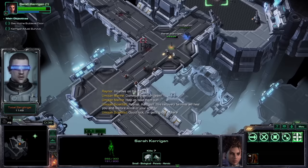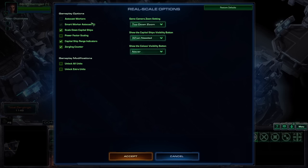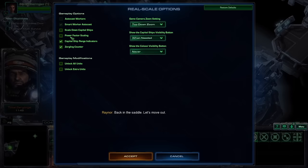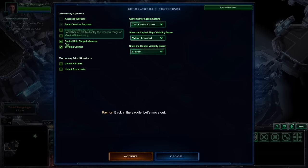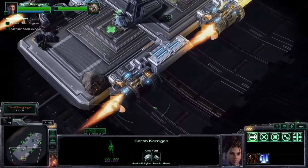Instead of talking a lot about this mission, let's talk about something even more exciting: the options menu. It's actually great. Real scale is supposed to be for fun, so there are a ton of quality-of-life options. Autocast workers will just build workers for you until your base is saturated. If capital ships are too large and hard to manage, there's a button to scale them down. You can start with all the tech unlocked. And then there's the Extra Units button — when you unlock the infestation pit, hive, and spire, you'll add the brood queen, defiler, and scourge from StarCraft 1. I'm hitting this button.